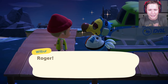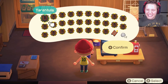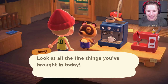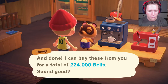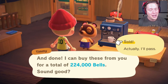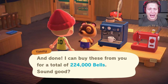We left at the entrance and we are going to fly home. 28 tarantulas and a little bit of our patience. Timmy says: 'Look at all the fine things you brought in today — I can buy these from you for a total of 224,000 bells.' A quarter million in bells is pretty solid, not going to lie, but I drive a hard bargain. We are going to pass on that.